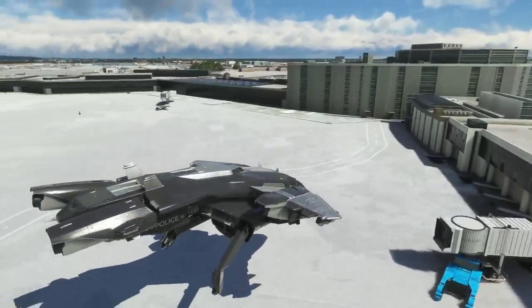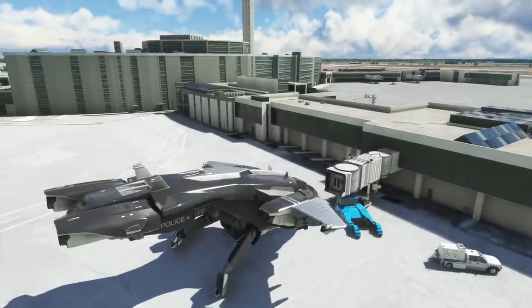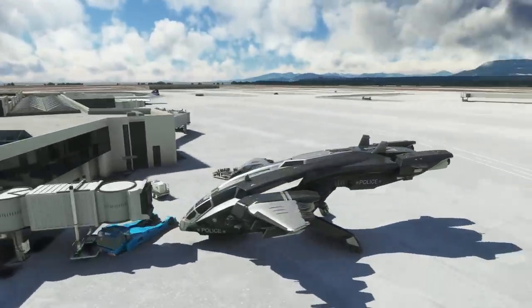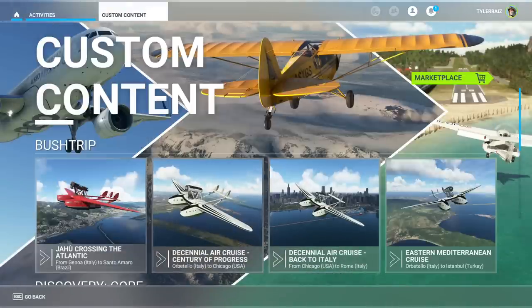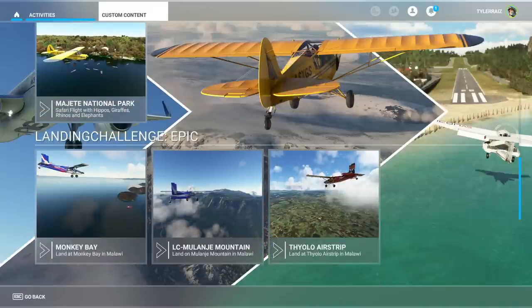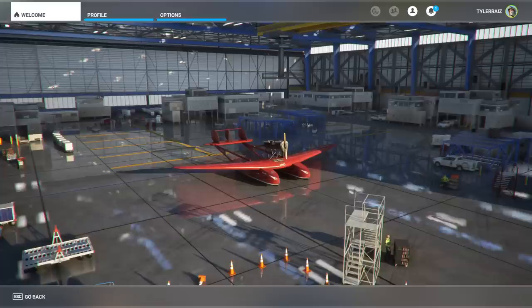I'll just go nose-on and then go down. There you go. So yes, that is the Halo Pelican. Let's see if there's any challenges or anything — I doubt it. I'm only checking because with the Savoia Marchetti S55 I got these bush trips — I've already recorded a video attempting one, so I'll talk about that in that video. But there are no additional flights with the Pelican. So there you have it, available on the marketplace.